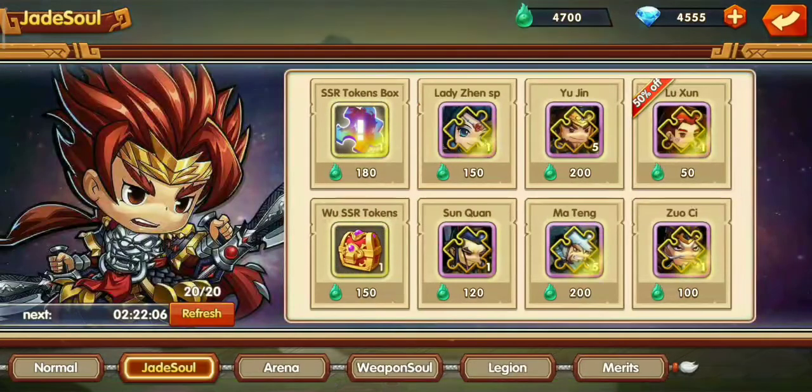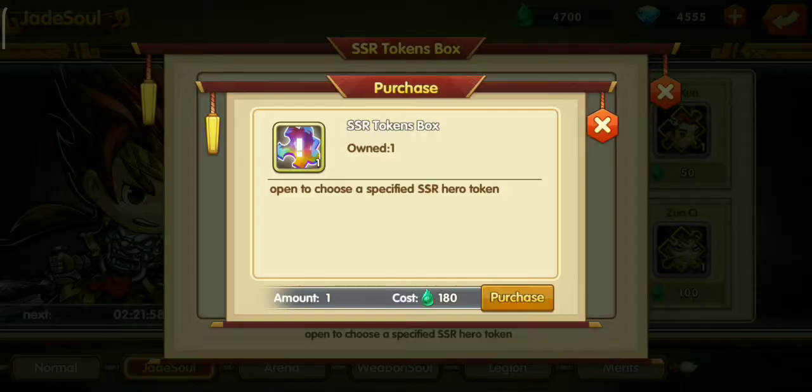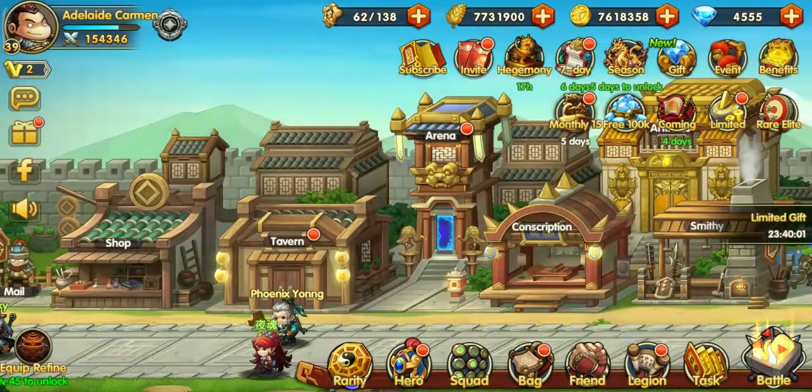If you want to get a free SSR hero, go to the shop and then in Jade Soul, buy an SSR token box using your jade. It resets every hour so you can buy at least 24 token boxes every day. Jade Soul can be obtained by completing a lead in story mode or by refining your excess hero tokens in the smithy.